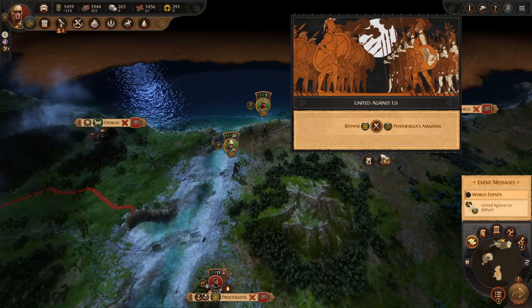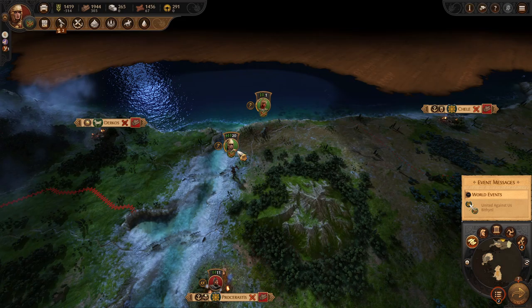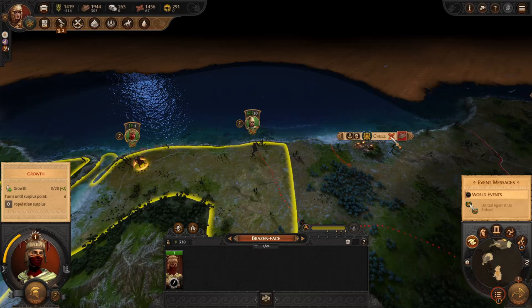We decline a barter offer for our gold - definitely not a deal. The Bithynians have wisely declared war on us. We'll continue to raid and stay on this side, picking up resources. There's a very easy minor settlement to take nearby. We won't recruit any more army units because we can't really afford the food, but we should be able to attack next turn, which would be great.